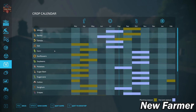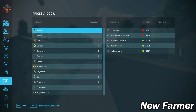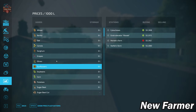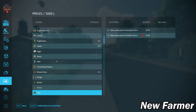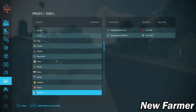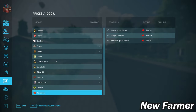Taking a look at our crop counter, we do have what appears to be the standard base game crop counter available on this map. Looking at our prices screen, we do indeed have the ability to sell all of our base game crops available in FS22, as well as our eggs, milk, silage, hay, straw, and grass. We also have the ability to sell all of our base game production items.